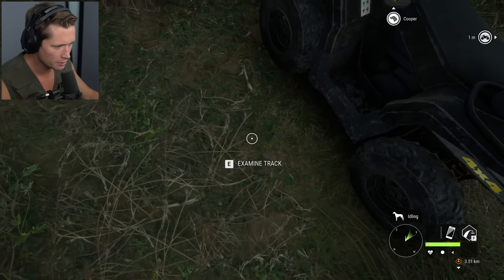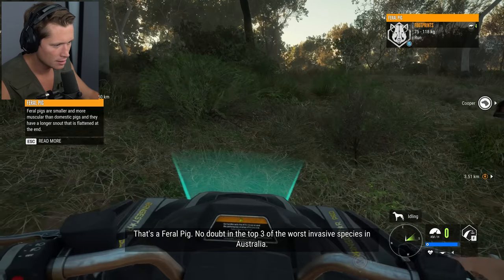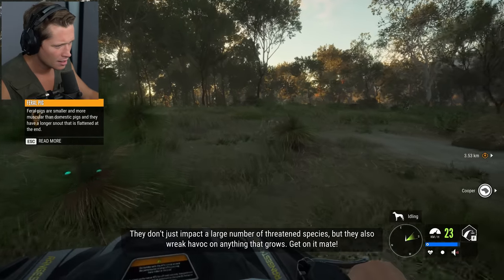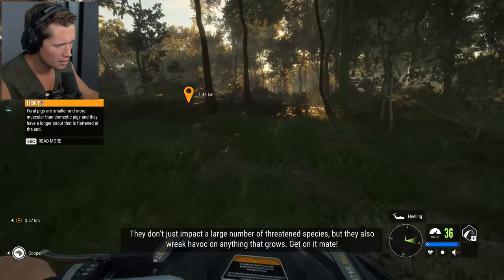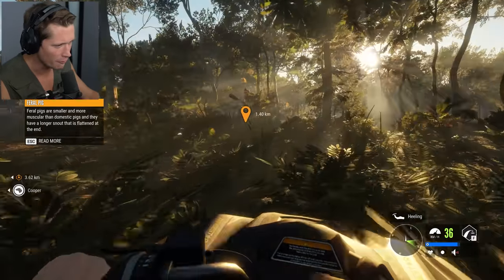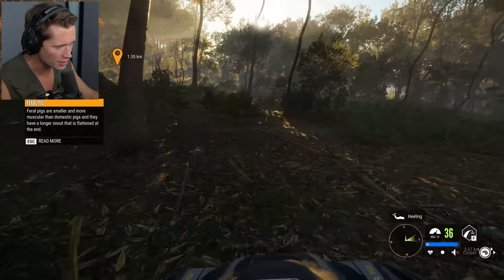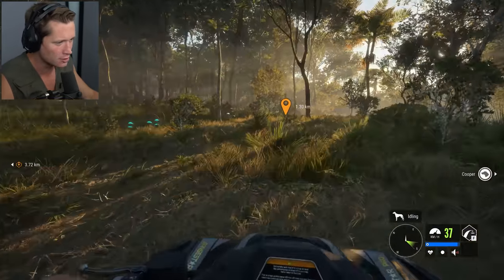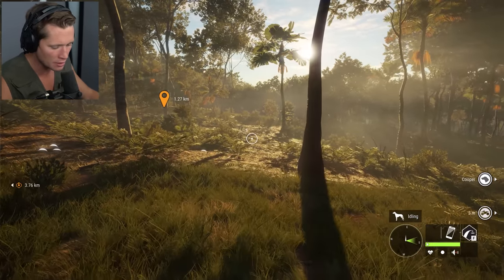We've got some tracks — a feral pig. No doubt in the top three of the worst invasive species in Australia. They don't just impact a large number of threatened species, but they also wreak havoc on anything that grows. It sounds like they're a major issue out here. If we happen to come across one of those, we will be sure to take it out. The underbrush here is not good. I don't think we're quite in croc territory yet, but I think we're not necessarily too far out.